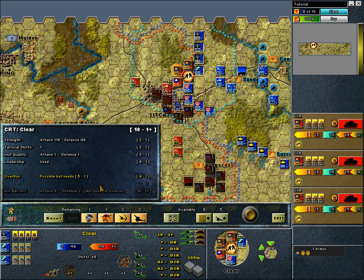The only way to increase our odds would be to add 29 more attack value points; unfortunately, while we have that many on the battlefield, they don't have the OPs to get into position. Finally, there's a net artillery shift of 6 in the attacker's favor, bringing the odds to 10 to 1 or better. The combat display area shows the breakdown — artillery attack 8, defense 2, not used for overrun.